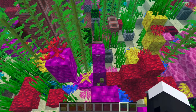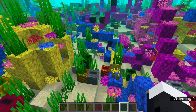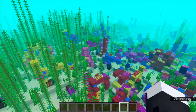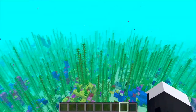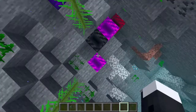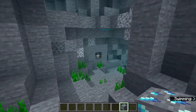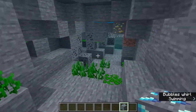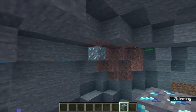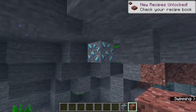One more thing: if you find a ravine — an ocean ravine — there will be naturally generating aquamarine ore even in the overworld. If you smelt that in a furnace like gold or iron, you get aquamarine gems, and that's what you use to craft the armor and tools.